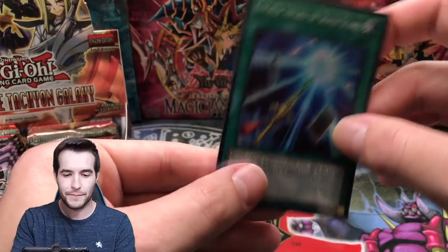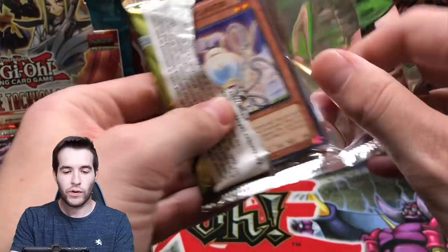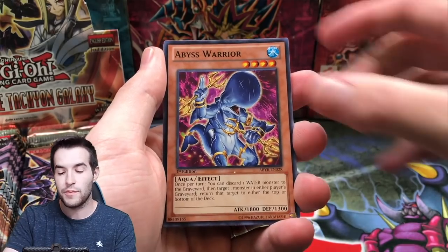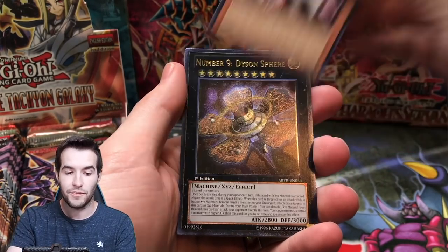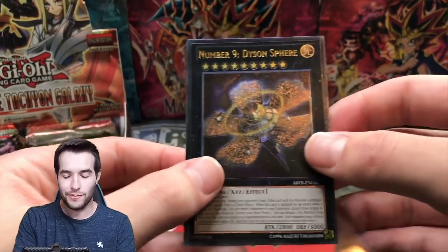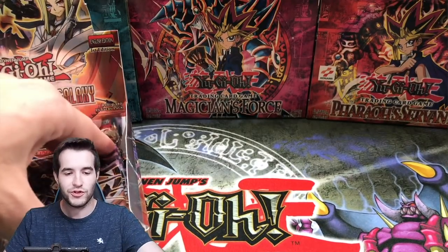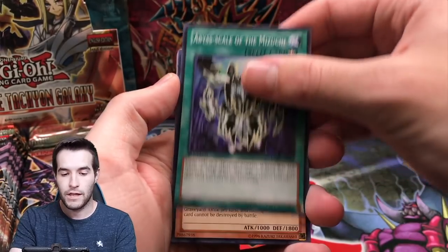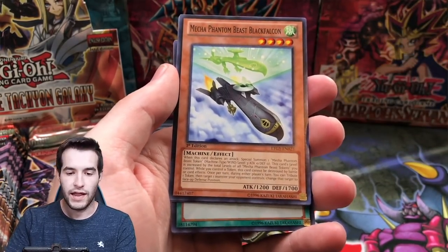Abyss Rising — will it rise to the occasion and give us something epic? Fish board, planner, Abyss Warrior, Heraldic Beast Aberconway, Kraken, Gagaga — we've got something! Number 9: Dyson Sphere, ultimate rare! It looks like a flower — is that just me? I'll have the price pop up, I really don't know if it's valuable, but I remember hearing the name. Headgeared Shark, Fortress Leopard, Fairy Cheer Girl, and Black Falcon. We'll take it — it's an ultimate rare.